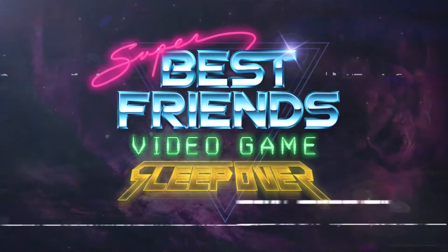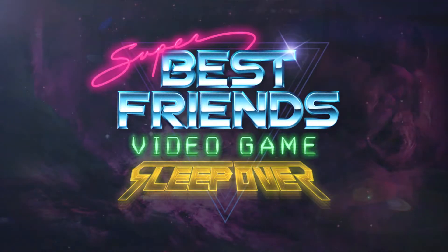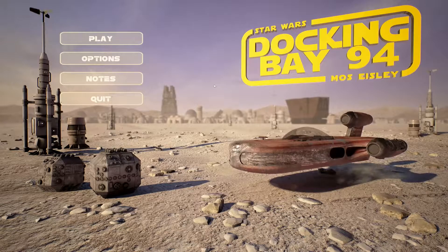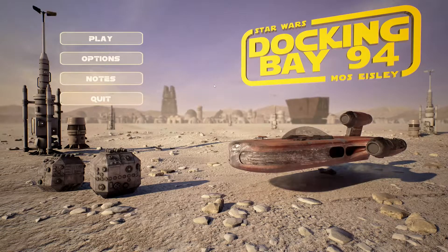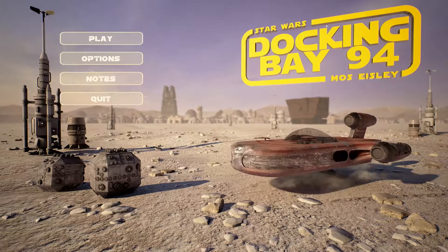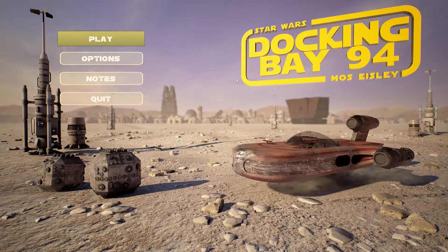Hey guys, it's me David, and I'm taking a little break from Mass Effect to show you this cool little tech demo that someone made as they were learning Unreal Engine. It's just this little Star Wars Mos Eisley docking bay 94 thing, and it takes a long time to load so let's go ahead and click play now and hope for the best.